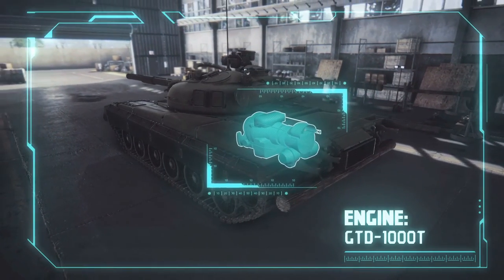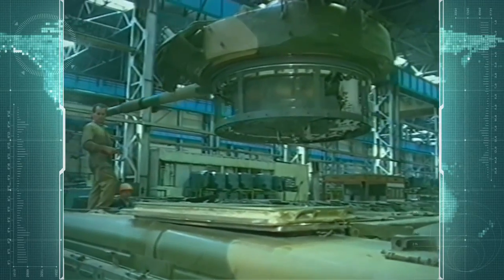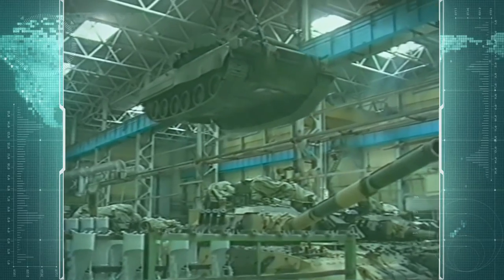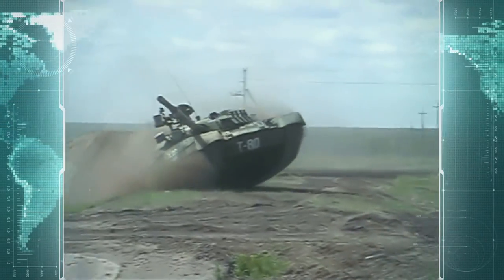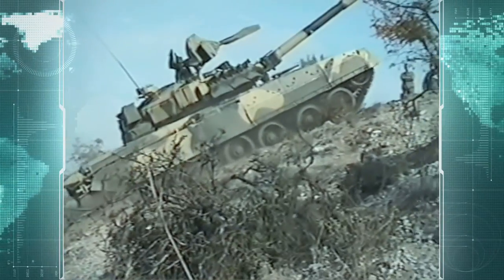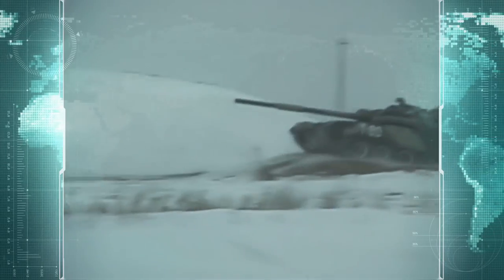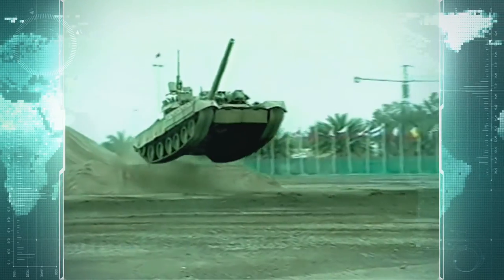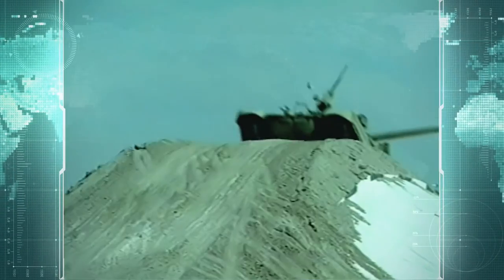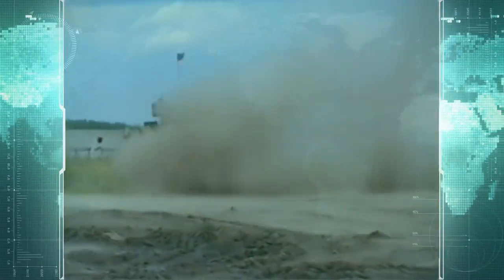Engine: 1,000hp gas turbine. The T-80 Main Battle Tank was created as a replacement for the famous T-64. It was the first production tank ever with a gas turbine engine, remarkable for its extra power, fuel efficiency, and ability to function in diverse climates over diesel engines. The T-80 is one of the most powerful Main Battle Tanks, with main advantages of high mobility while maintaining high armor plating and damage resistance.